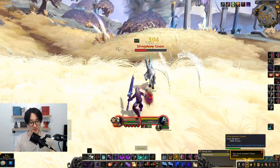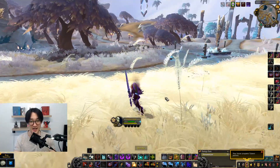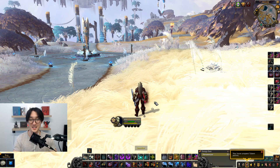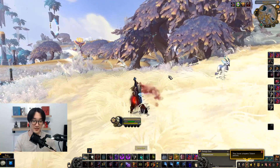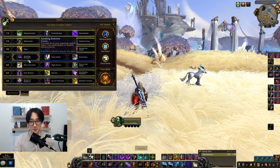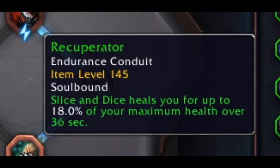You can also triple cheap shot, kidney shot, blind, sap — you name it. This class has damage, CC, mobility. The only weakness I would say is their healing, but you have Crimson Veil and if you talent into Soothing Darkness with your covenant ability Recuperator, you will have some decent healing.